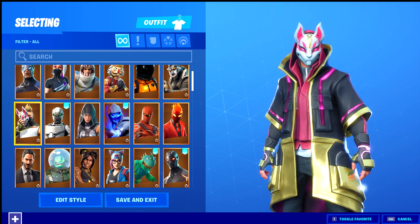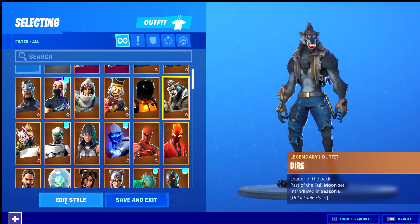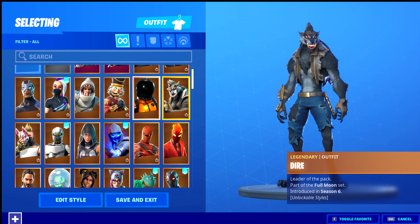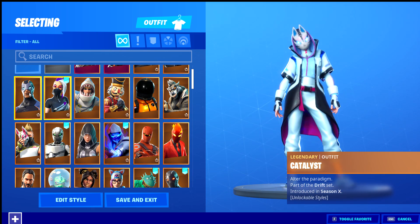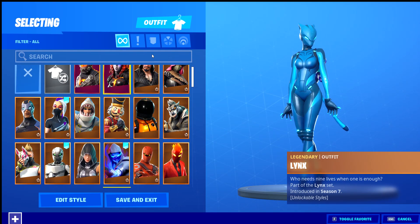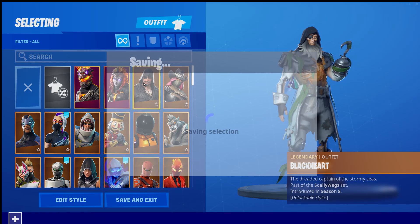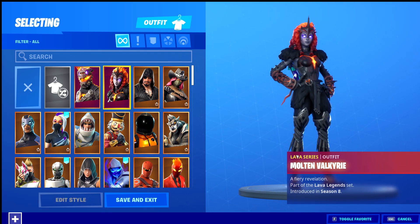Drift — we have maxed out. Dire — which is a really cool skin. As you start off he looks like a really boring skin, but when you get to max he's a full-grown werewolf. We have Dark Vanguard, Crack Shot, Jump, Senior, Catalyst, Carbide — Omega's counterpart/enemy. Calamity.